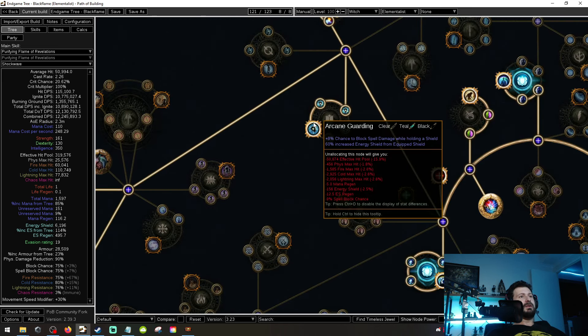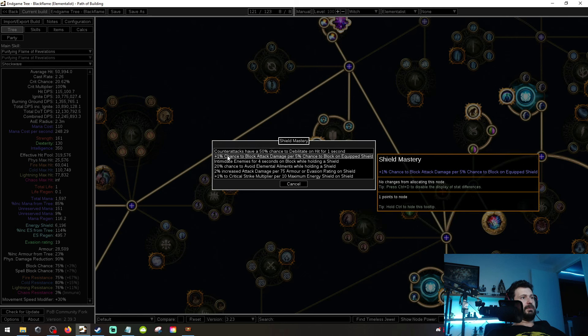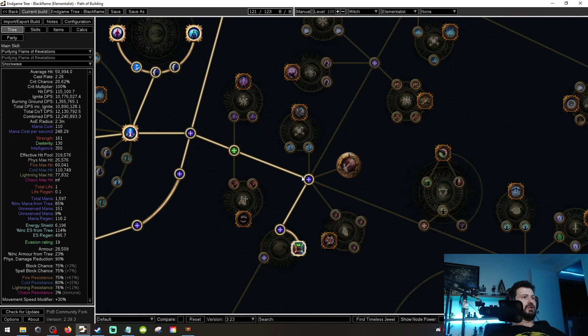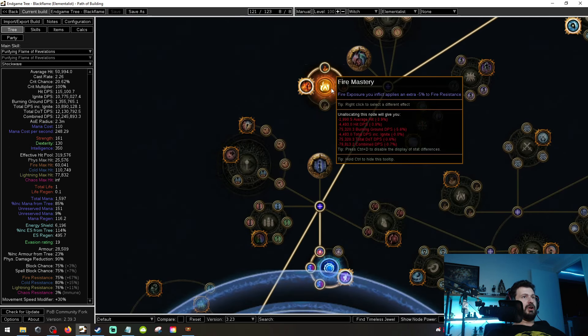Basically Circling Oblivion, Vile Invigoration, Nature's Patience — when we stand still we get tankier. Then Vile Invigoration, Circling Oblivion, down into Self-Control for mana reservation efficiency to run Discipline. Then we come down and grab Arcane Guarding. If you can't get this Watcher's Eye, the easiest solution is to use the plus one chance to block per five percent chance to block on equipped shield — with Aegis Aurora that'll bring you up by 15, which fixes your block issue. That lets you shave off those four points and go down to a level 94 setup, dropping a tiny bit of damage. Then we run Holy Fire fire mastery for further damage with fire exposure.